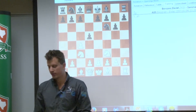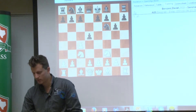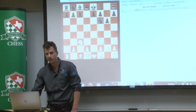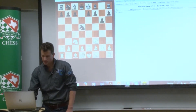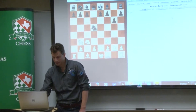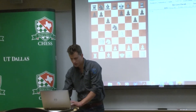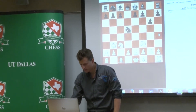It was kind of easy to prepare against him, because Grünfeld players don't really play anything other than the g6, Nf6, and d5 setup. I chose a very popular sideline here, which I've played a few times before. Queen b3. With d4 here we can transpose to the main line, but obviously that was not my goal, so I played Queen b3. Knight b6 — other options like c6 are just weak, because probably just e4 and d4, and white can conquer the center.